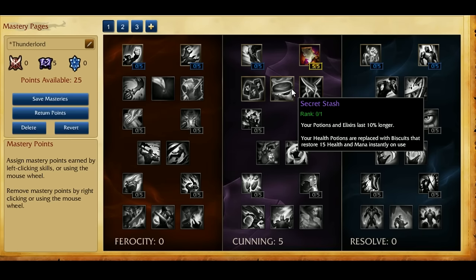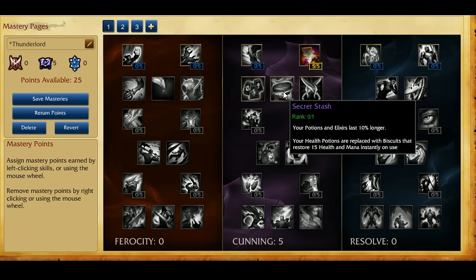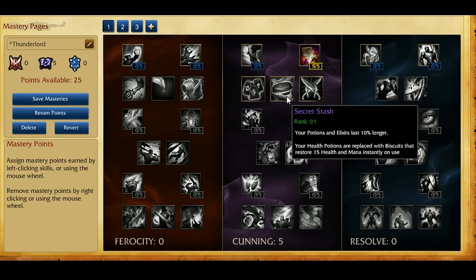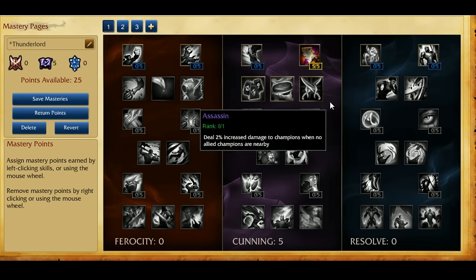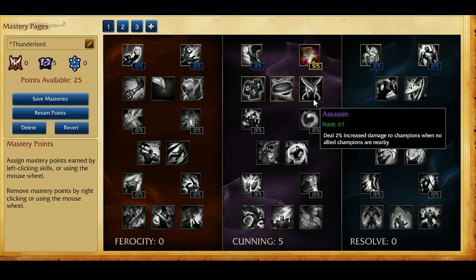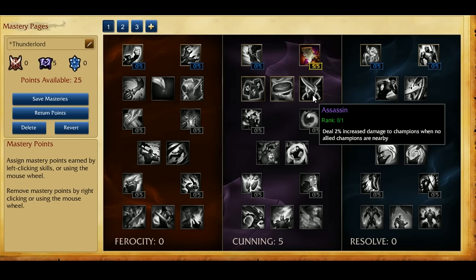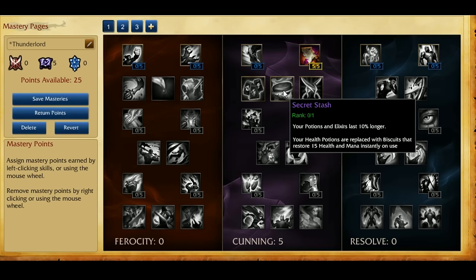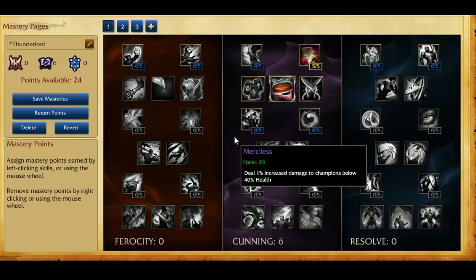I get asked this one a lot — the Assassin Mastery. People keep saying, why are you running biscuits over Assassin, why are you running Secret Stash? Well, there's a reason. If you do the calculations for Assassin, the 2% increased damage is actually kind of worthless — it's barely going to get you anything. The 10% extra time on potions and the 15% extra health you get instantly is actually super helpful. It's just for overall better sustain and it's way better than Assassin. Since Riven doesn't use mana, you're going to go for the extra damage on Merciless.